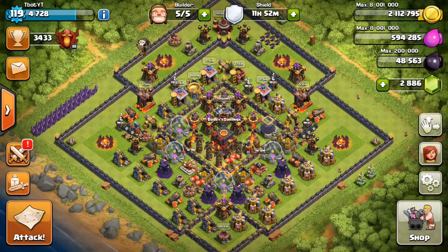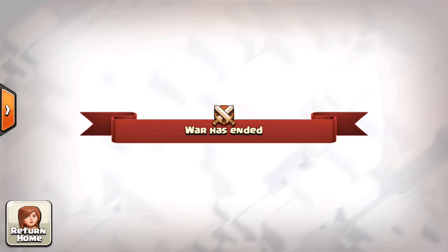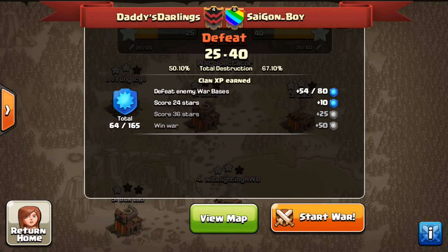Hey guys, what's up, it's T-Bot here and today we're going to be going over a few updated features that Supercell did not include in the main announcement for the new update a few days ago. So these are some bonus features, and the first bonus feature is actually going to be in the clan war.